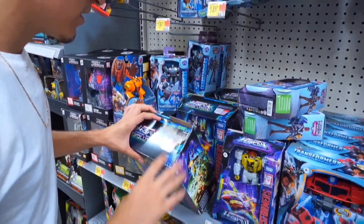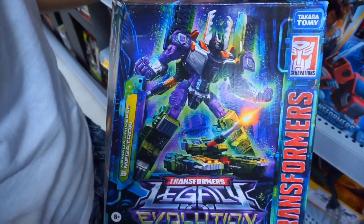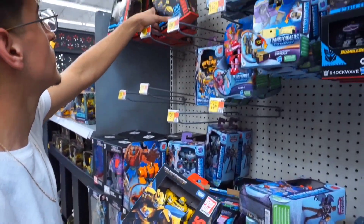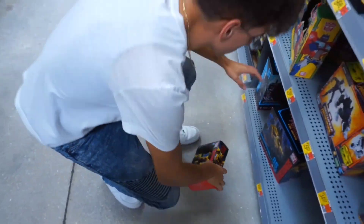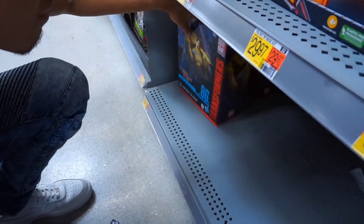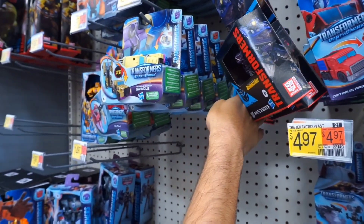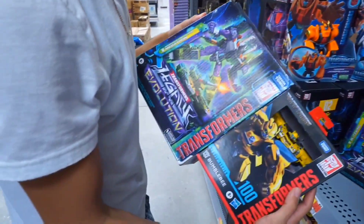We got Blitzwing, we got Armada Megatron — supposedly he's rare to find right now. We got Bumblebee. I see an RC, Airrizer, Gumby — they got a lot of Bumblebees here. Now for the leader class, this is what we're looking for. We got the core class Shockwave, love that. In the back we got the Exosuit Spike with Witwicky. But other than that, we got Megatron and Bumblebee, so that's pretty cool to find again.